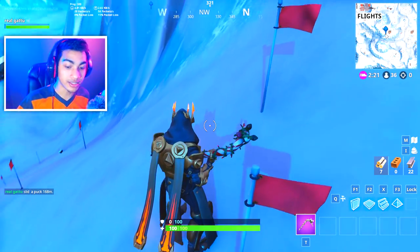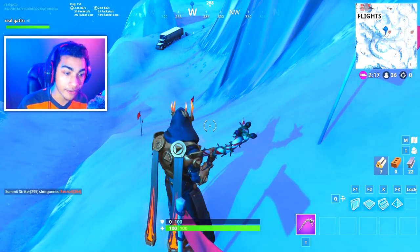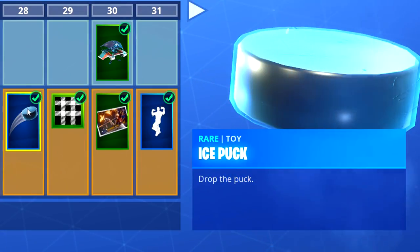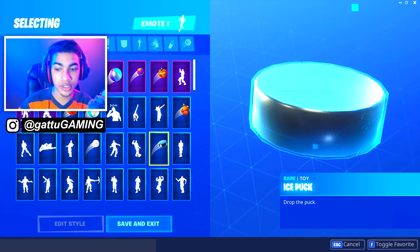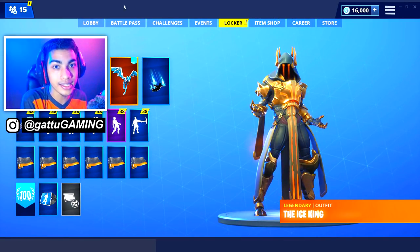If you guys enjoy these short videos then leave a like, that'd be much appreciated. To complete this challenge, the first thing you've got to do is reach tier 28 - only then can you unlock the ice puck. Once you do, go inside your locker and equip the ice puck, it's going to look something like this.